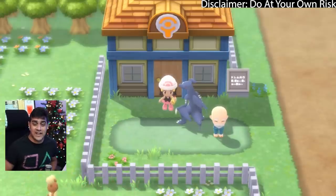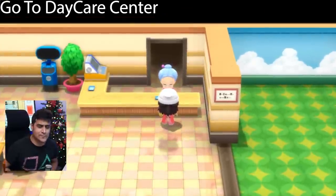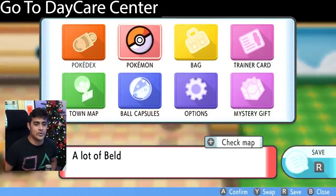You want to go to the town where the daycare center is and enter into it to start this Pokemon cloning glitch. You're gonna be by this daycare lady to set you up in the perfect position for it. Then you're gonna go into your boxes.